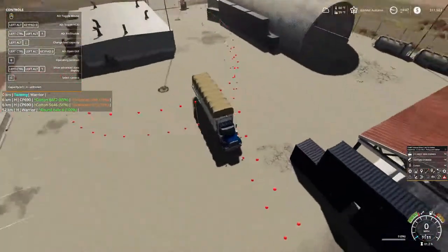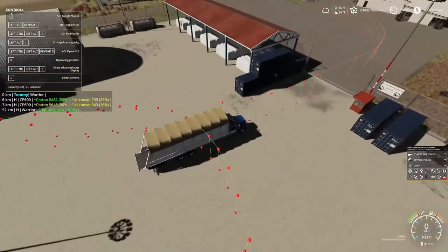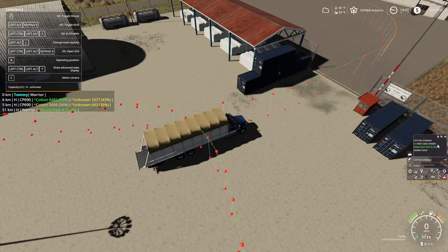As you can see right here, I made this one go straight that way - it goes to the market shop, and then this is where it goes back. So we got a course going that way. But this guy - Jordan - you're gonna be going to the cotton storage, brother. And here we are at the cotton storage.